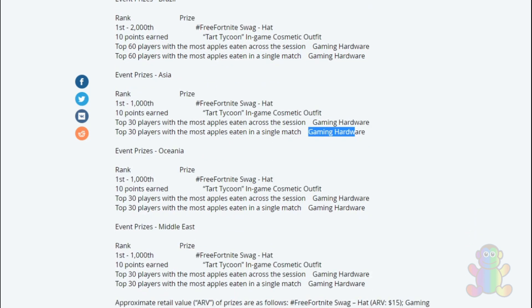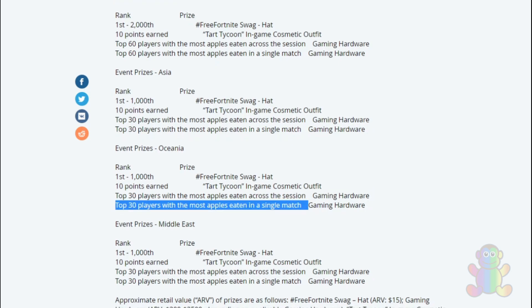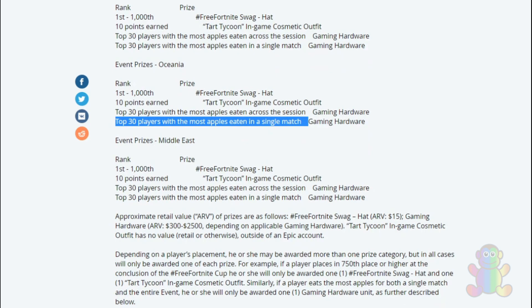For Oceania: 1st to 1,000 gets the swag hat, 10 points earned gets the cosmetic outfit, and top 30 — same as Asia — gets the gaming hardware across the session. Top 30 players with the most apples eaten in a single match also get gaming hardware.